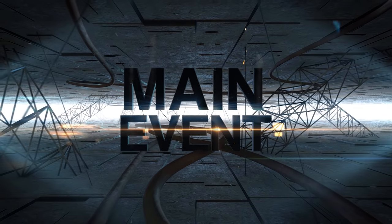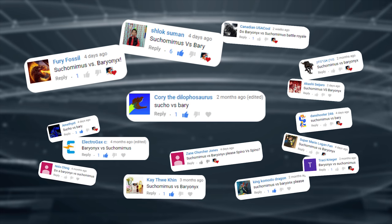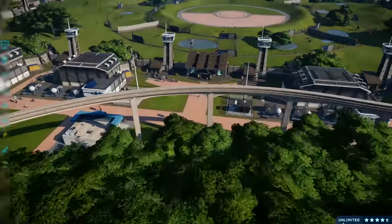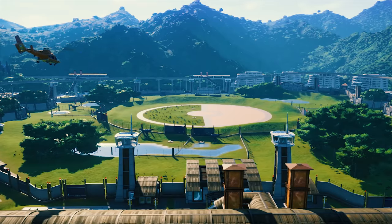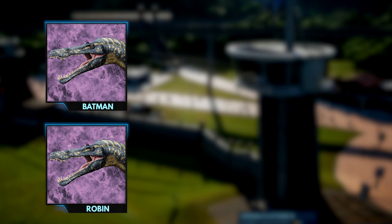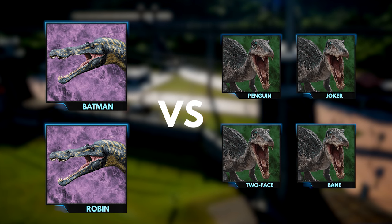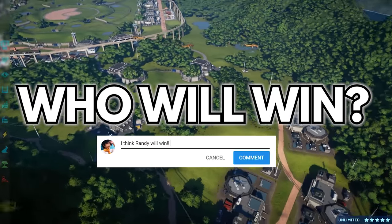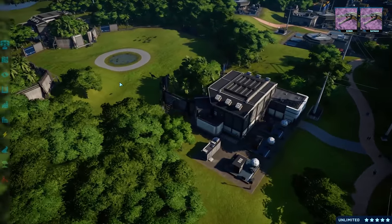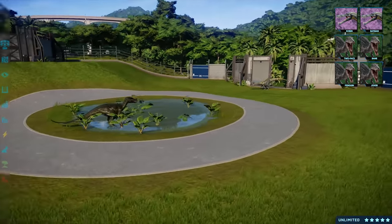And now for the main event. This week we've got a very popular Battle Royale request. Ladies and gentlemen, welcome to our new Dino Battle Arena on Jurassic World Evolution. We've got an amazing match for you guys today. Today we've got Batman and Robin the Suchimimus team versus Joker, Penguin, Bane and Two-Face the Baryonyx team. Who do you think will win? Comment right now! Both the Suchimimus and Baryonyx are closely related to the Spinosaurus, making them very ferocious predators.